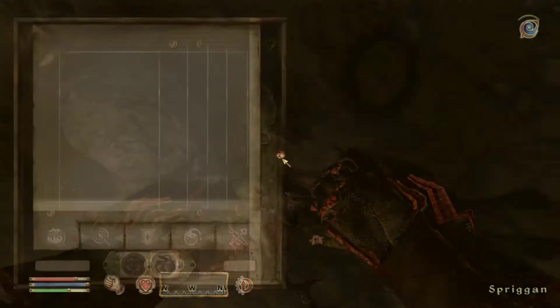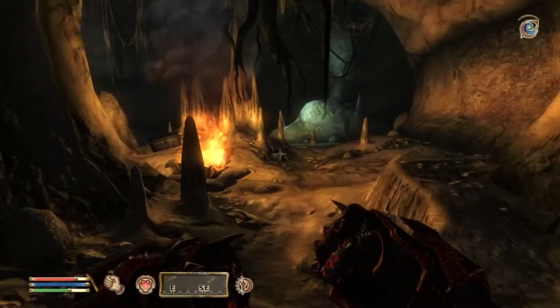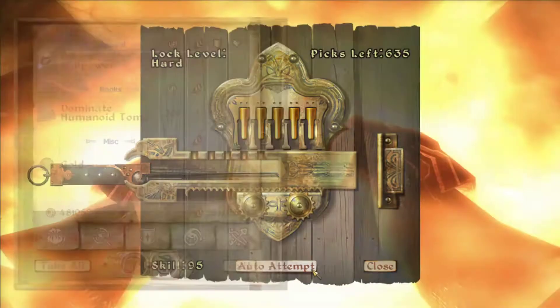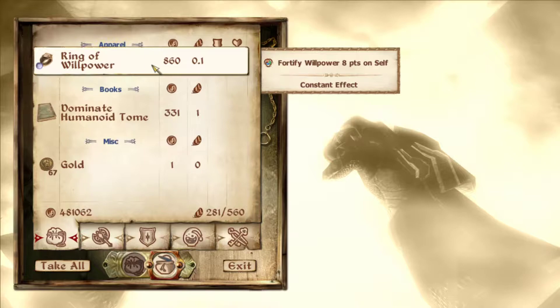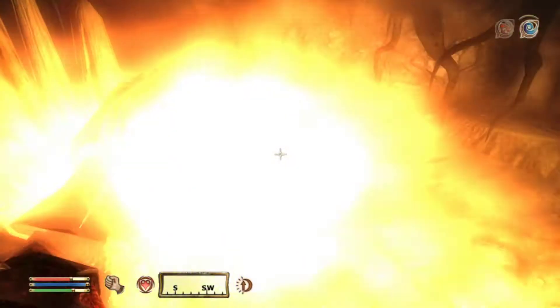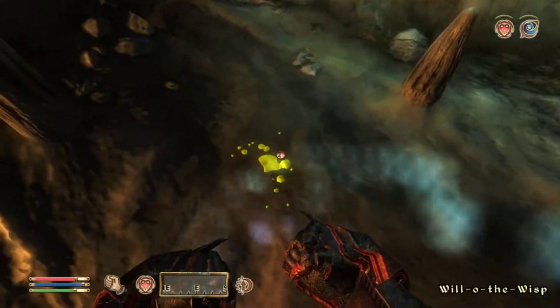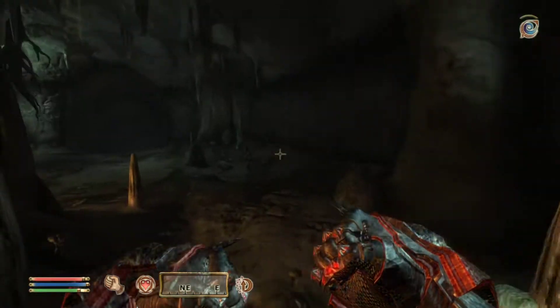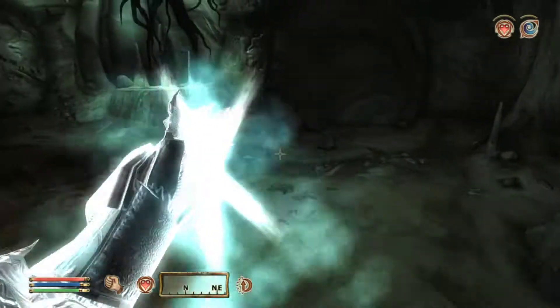There we go. A ring of willpower — that's nice. Dominate Humanoid — that's cool. I imagine the Dominate Humanoid tome is used a lot in certain mods, but we're not here to talk about those.